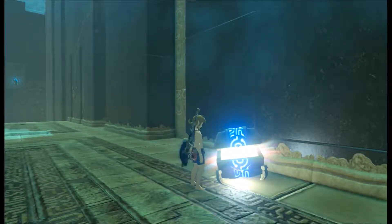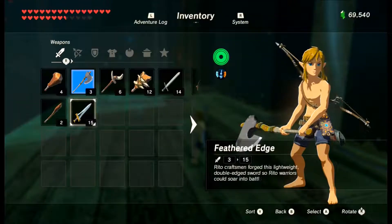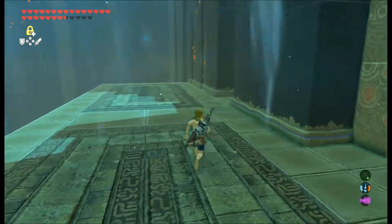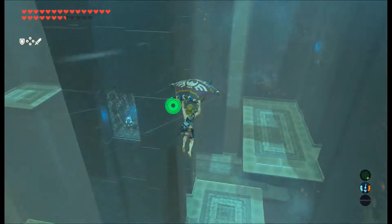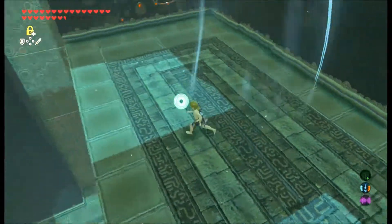Let's open up this treasure chest — ooh, a feathered edge! That's a power-15 sword. You're going to get a good amount of weapons in the middle part of this dungeon, but try to be wise and smart about what you use them on.